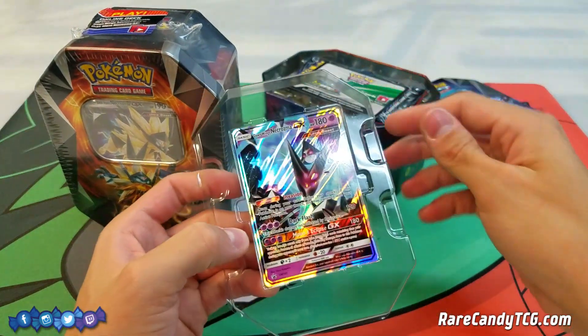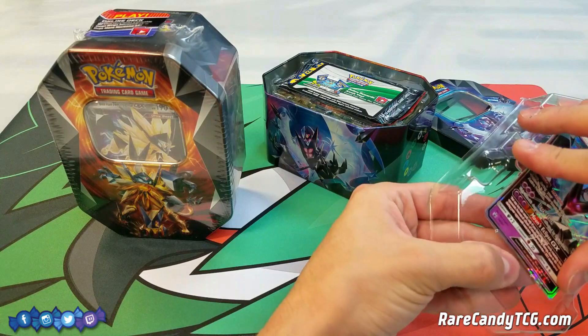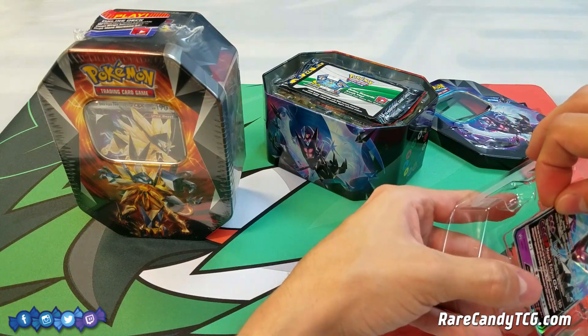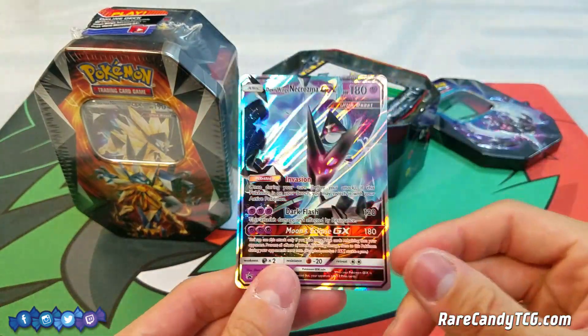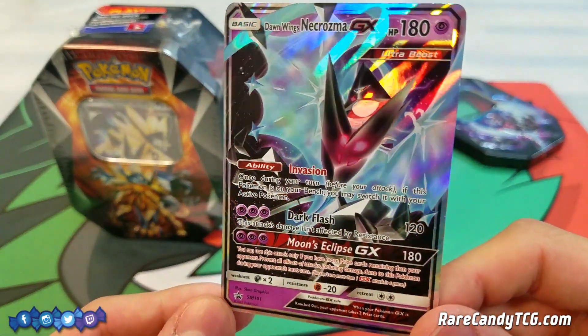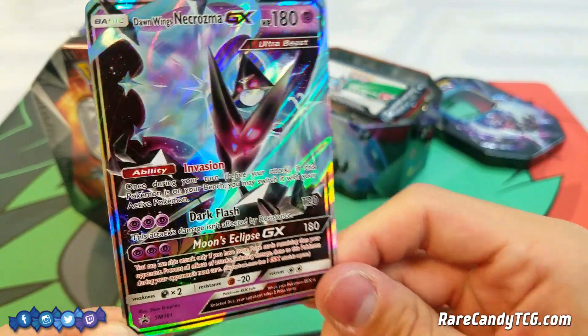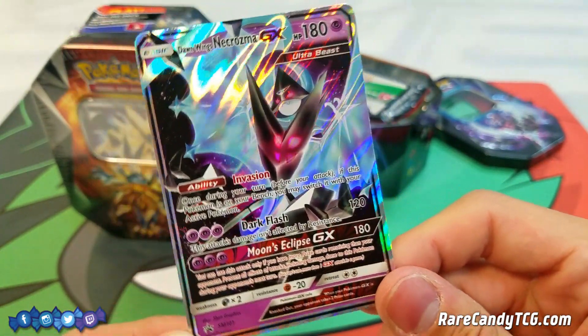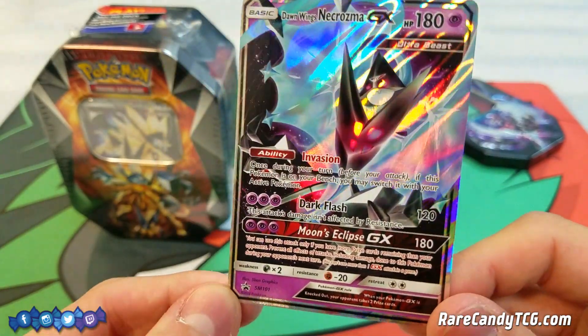Let me pop this promo card out and try to show it off for you guys. It's always so stressful removing these things from the packaging. I was able to remove it safely. Very, very nice — I actually do like the artwork on both of these cards. I might even like this better than the actual set artwork. Definitely sign off below in the comments — do you guys think these are better looking than their Ultra Prism counterparts?